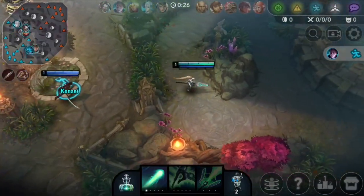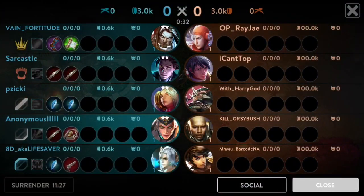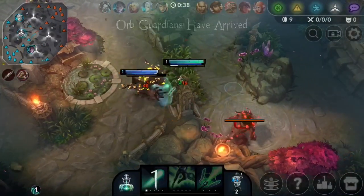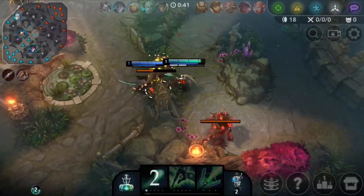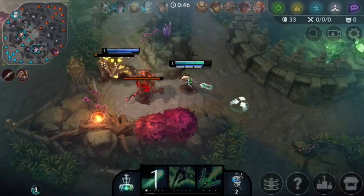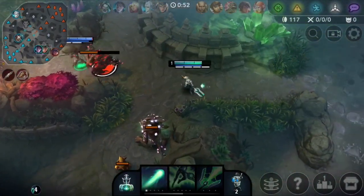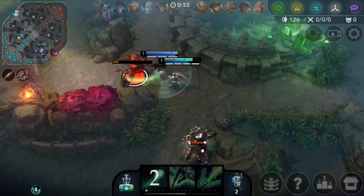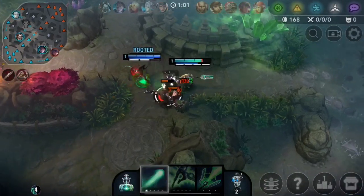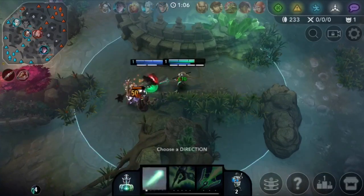We're just gonna start off at our jungle. We actually have a jungle Kensei. I'm not sure who we're laning against — it might be Lance, I'm not sure, or maybe it's something else. We're just gonna normally clear. I can give the jungler the red buff if he wants first rotation — it's okay to give red buff to a jungler, but sometimes junglers always want it which is always annoying. It looks like we're actually against a Magnus in lane, so I don't think it'll be too bad.